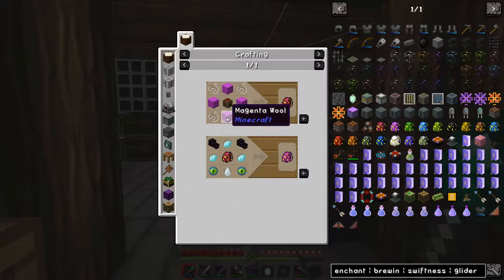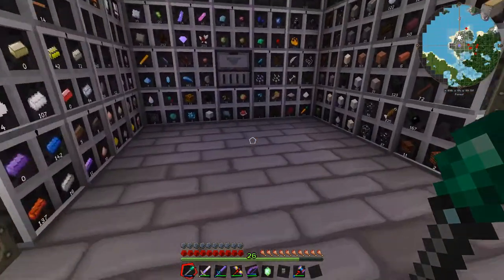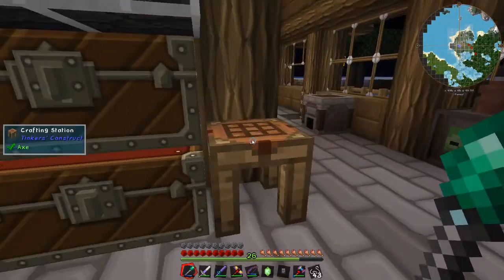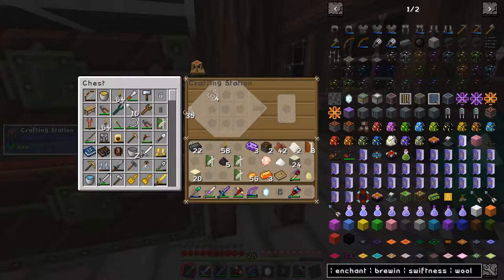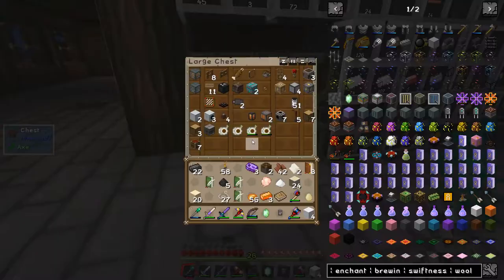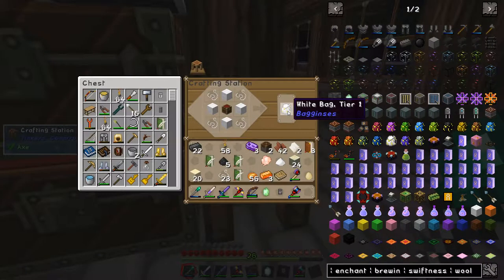The tier 1 is just some wool, some string and a chest. I haven't got any wool so I'm going to have to make some out of string. Let's grab this string and knock up four pieces of wool — nice. Then grab a chest — nice, one chest. That should be a tier 1 bag — nice.